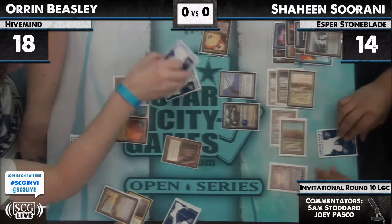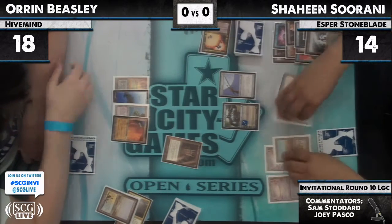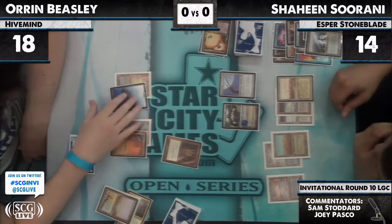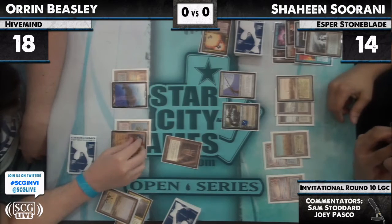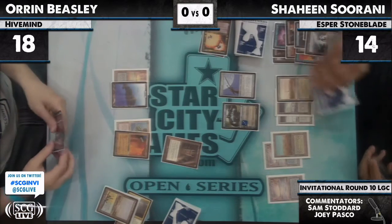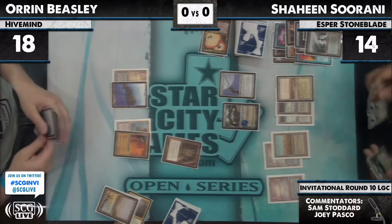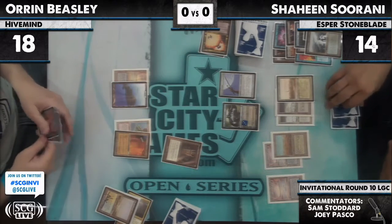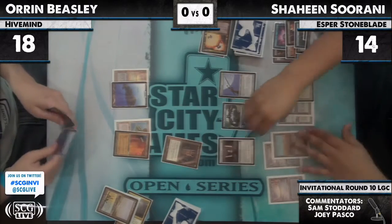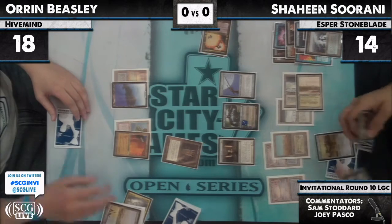He has three Hive Minds left, so he can Intuition for three Hive Minds, but if those go away we're going to have trouble. Intuition for three Hive Minds, and then the one that goes in your hand gets countered — he pretty much has only two Show and Tells left to win the game. Wait, we've already seen three Show and Tells. Because the first one went to the first Inquisition, the second to the second Inquisition, and that's when he drew the third one — we were surprised. So he has one left. If Hive Mind gets countered, he only has one way to win left in his deck.